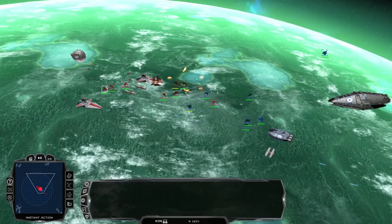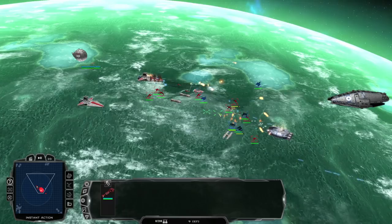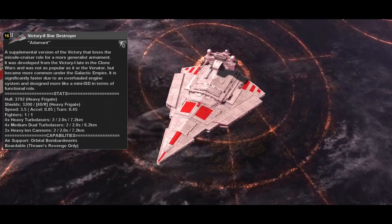Do not put this ship down on its own against the enemy. If it is able to survive for a long period of time, its fighters and bombers can do so much damage on the field. Front line units need to be a mix of Carrack Cruisers, Acclamators, or Dreadnought Heavy Cruisers — just like the Acclamator carrier loadout, that's what you need to do with this ship.